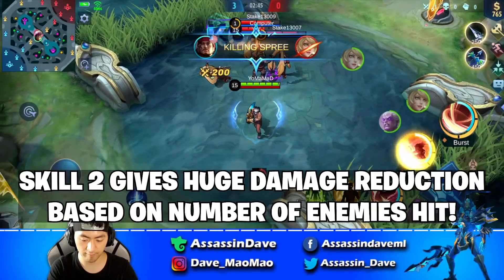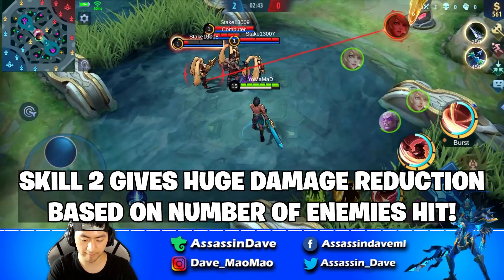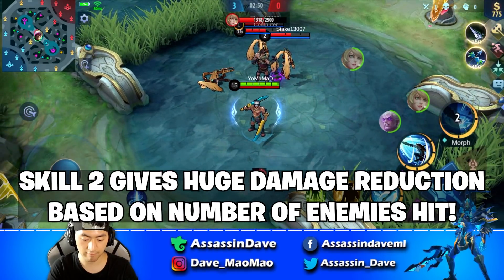Tip number 8: Lapu-Lapu's skill 2 in ultimate form actually gives him damage reduction, and the more people it hits, the more reduction he gets, up to 60%. So remember to keep your distance and spread out when fighting Lapu-Lapu.